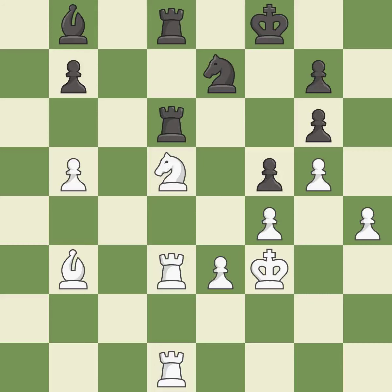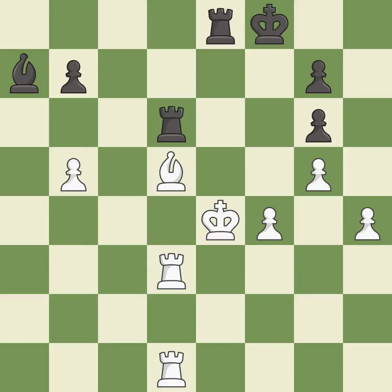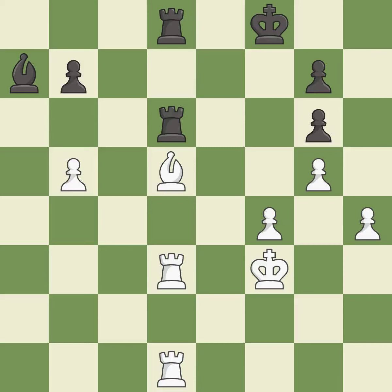This maintains the balance in material with a good trade — it is best. Takes back; it is best. Right on target — it is best. This threatens to create a passed pawn — it is a mistake. This is an equal trade — it is best. Recaptures; it is best. This is a fair move — it is good. This steps away from the checking rook — it is best. This doubles the rooks onto a single file, which allows them to team up to create threats — it is best. The game is still close to equal, but white lost their advantage — it is a mistake.